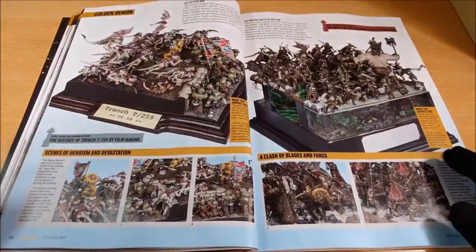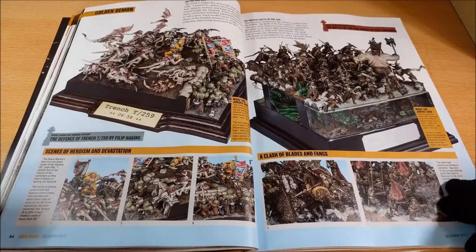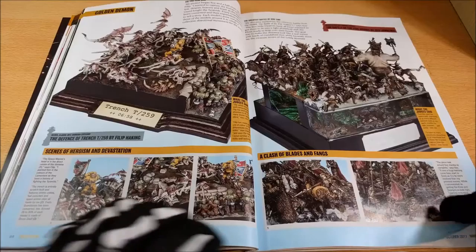Then you can see the other dioramas that won silver and bronze — one about 40k and one about the Hobbit.